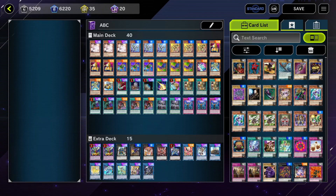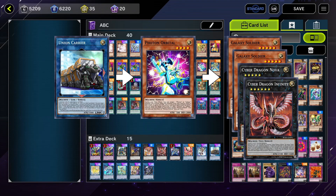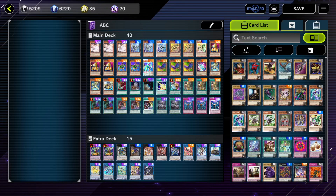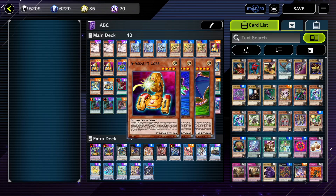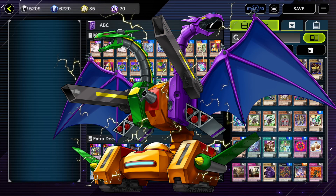Hey guys, this is Eremia, and today we are playing ABCs, one of my favorite decks. ABCs are a light machine deck with a pretty straightforward game plan. We can use Union Carrier to search our Galaxy Soldiers, and then go into Infinity, and on the way pitch our ABC pieces to the graveyard to summon our main boss monster, ABC Dragon Buster.